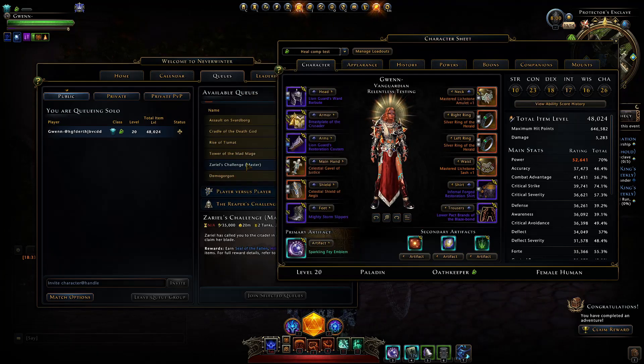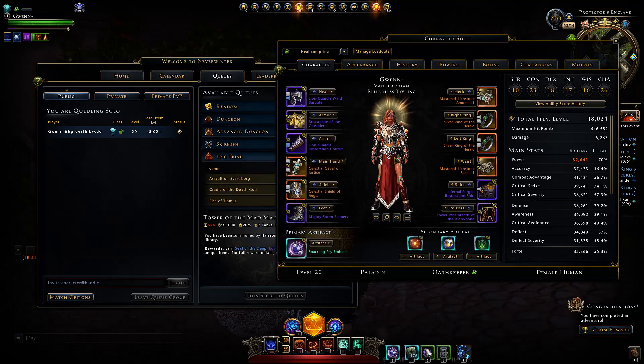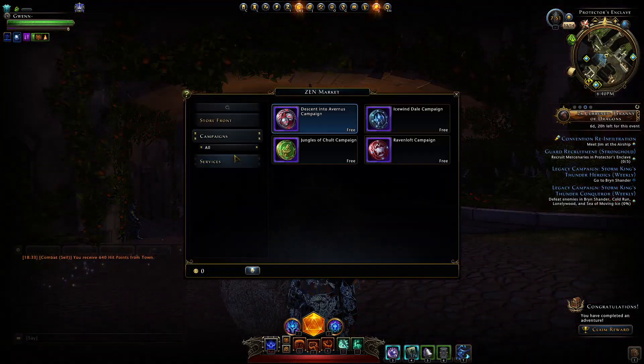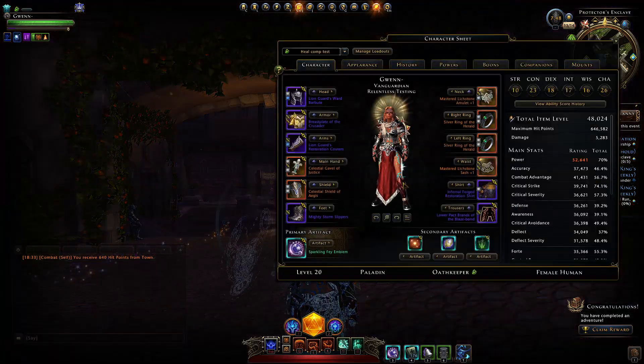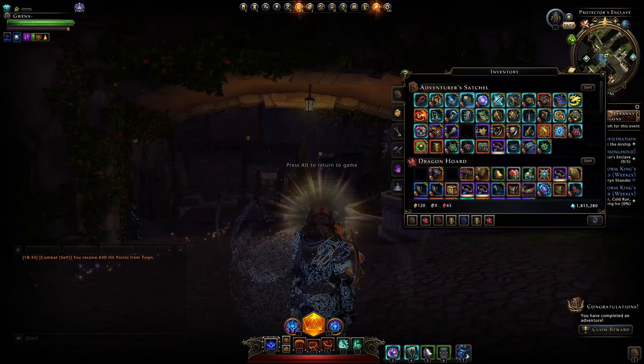Sadly, this is PC only for now. We can get unbind tokens from dungeons on PC; for consoles that will come next week, most likely alongside their introduction to the Zen Market as well. Right now I'm guessing they're just seeing how it goes. If you manage to get these, make sure you let me know in the comments below.